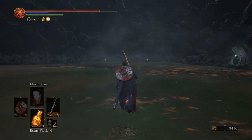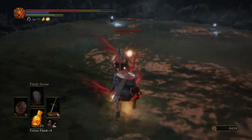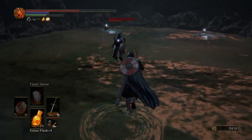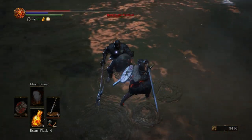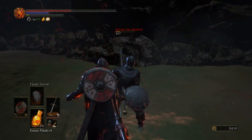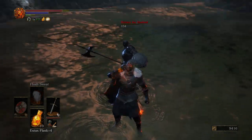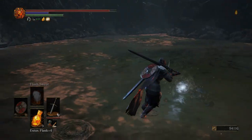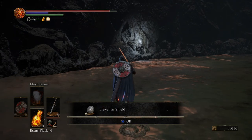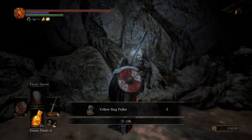Get ourselves a Titanite Chunk. And then right here we have Horus the Hush — he's actually a pretty easy fight, not that hard. As I get hit. He's not that hard. Heal ourselves. And then right here — I love this shield. I think it's called the Lay Win. I don't know how to pronounce it, but I love this shield — it looks really cool. We're going to be using it here soon.